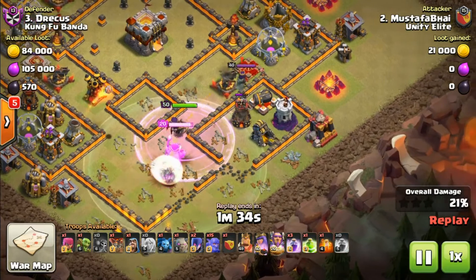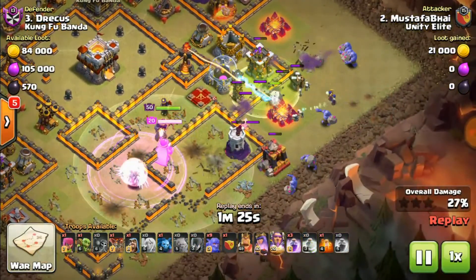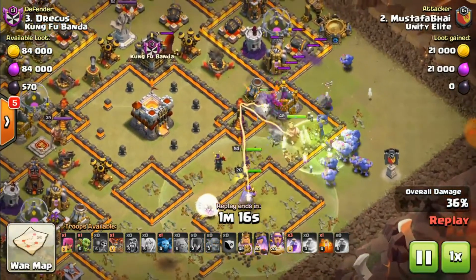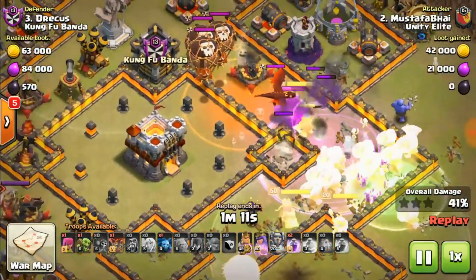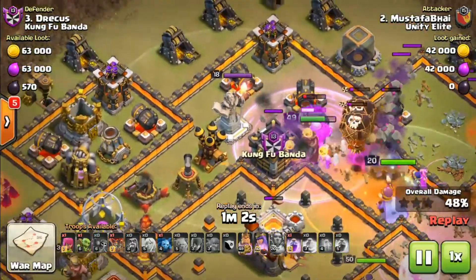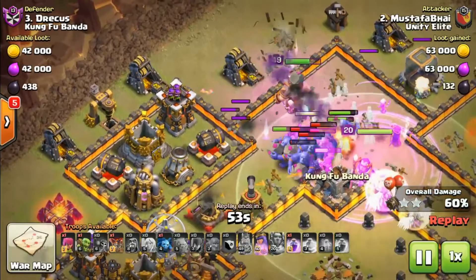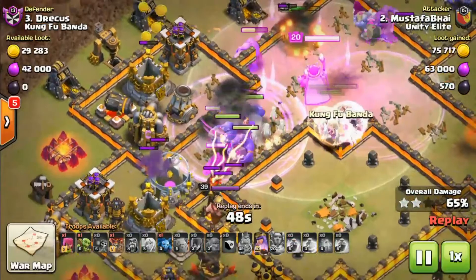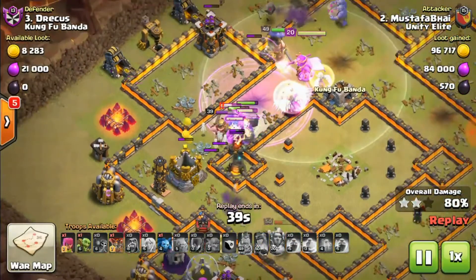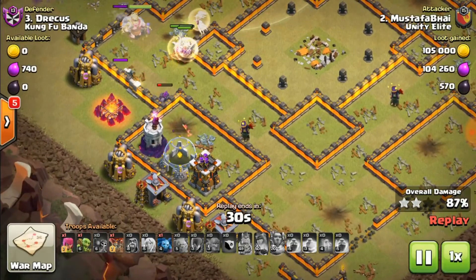She might be going towards the right so I deployed the rage. Enemy queen coming to intercept - as I saw her going for the right inferno tower I deployed the troops: golem and bowlers with a single jump spell towards the right hand side. She was quite splendid - what an ability for saving the bowlers from the inferno and the CC. Poison the CC. Bowlers working quite hard, max bowlers are quite impressive with high health. The healer switches towards the bowlers and that will do the trick. Use my queen ability to take the expo down on the left hand side.